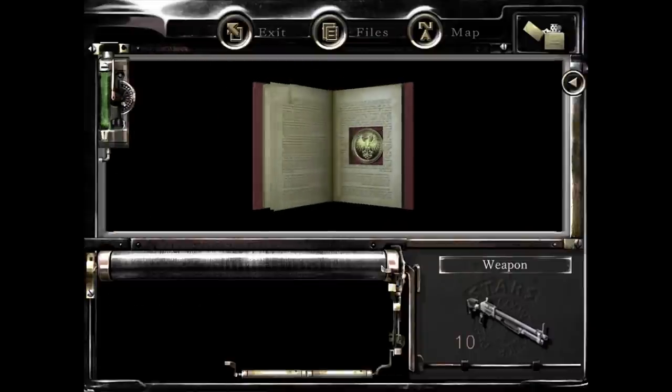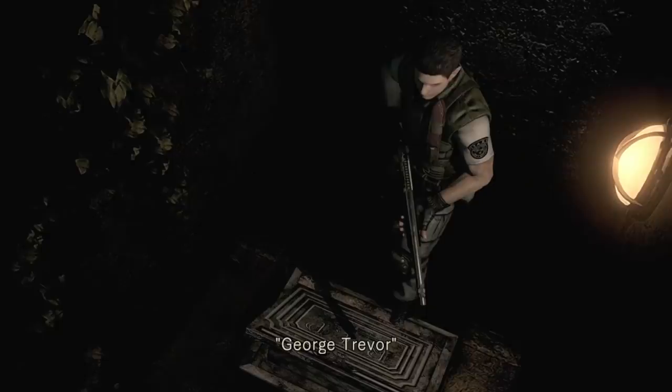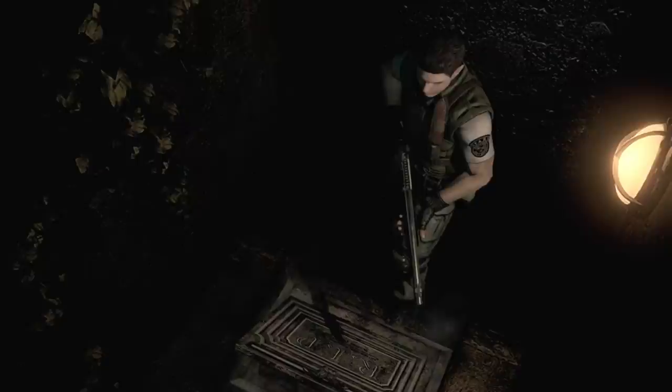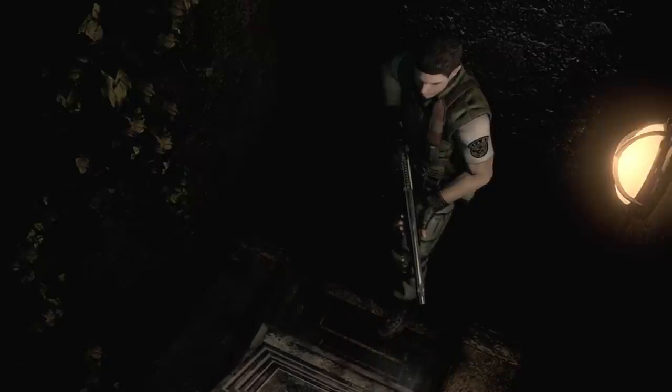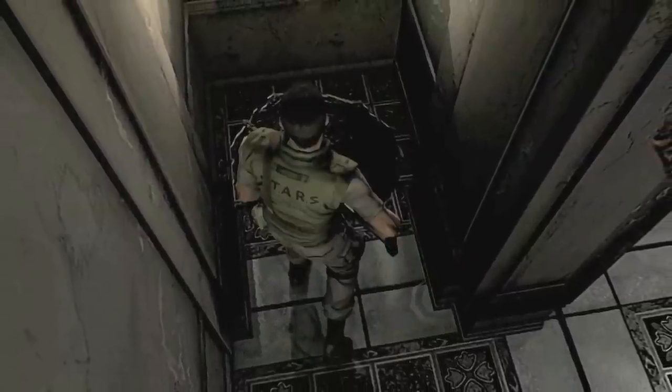Here you would find the Eagle of South, Wolf of North book, including pages from George Trevor's diary — but his body would be missing. I don't understand why his grave would be placed in this particular spot, especially since the gravestone works as a secret passage to another lower area of the mansion. It also doesn't look like they literally buried his body in that ground, so why engrave his name on this gravestone?